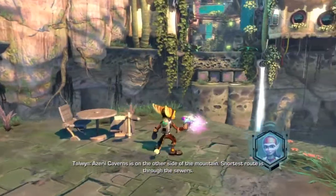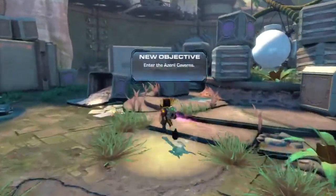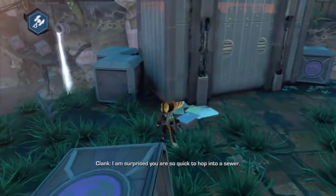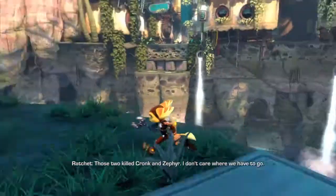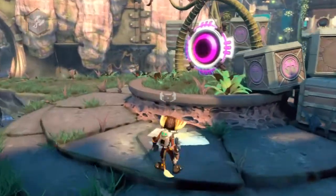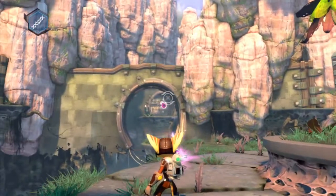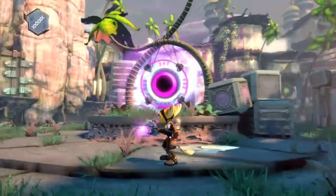Okay, Azaral Caverns is on the other side of the mountain — shortest route is through the sewers. All right, so now that we have this grab thing... 'I am surprised you are so quick to hop into a sewer.' 'Those two killed Cronk and Zephyr — I don't care where we have to go.' This is the only way to go. Wait, how far can this extend? Can I really go all the way over there? No, we can't.